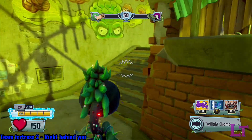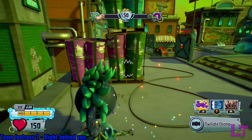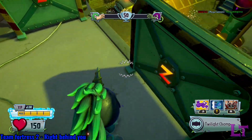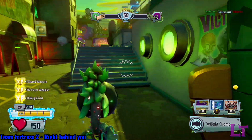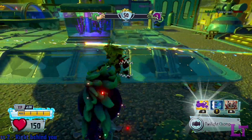Welcome to a video on how to get good at the twilight chomper, perhaps the most mobile and jump scare worthy character in the game. Players who are able to master this assassin-like specialist will be able to get away with more than most. Let's get started.